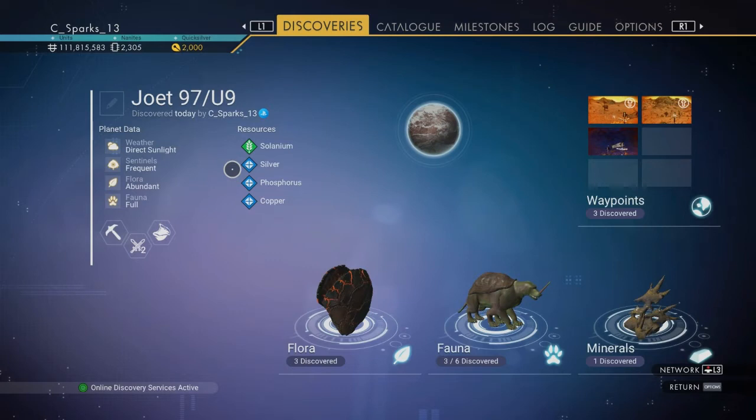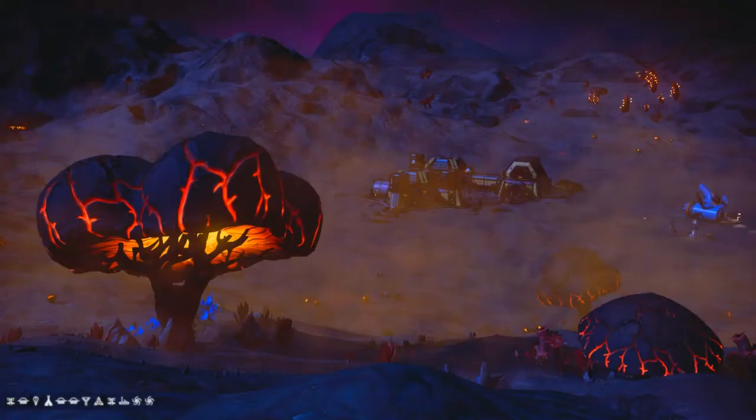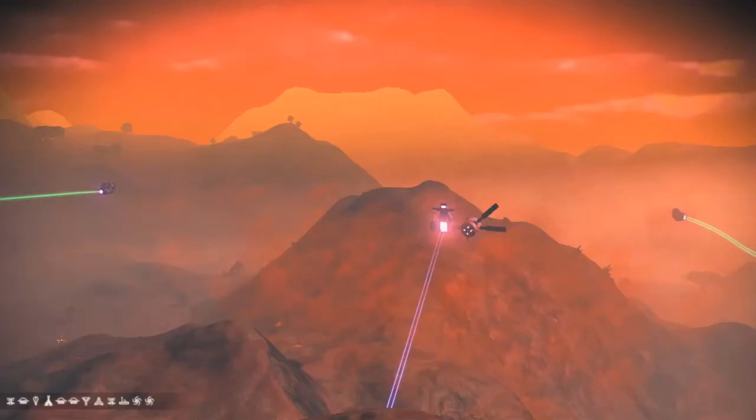The first planet we'll be looking at is named Joent. It's a hot planet with these resources: Solanium, Silver, Phosphorus, and Copper. As for the ecosystem, Sentinels are frequent, plant life is abundant, and animals are full. No clue what full is supposed to mean, but oh well.